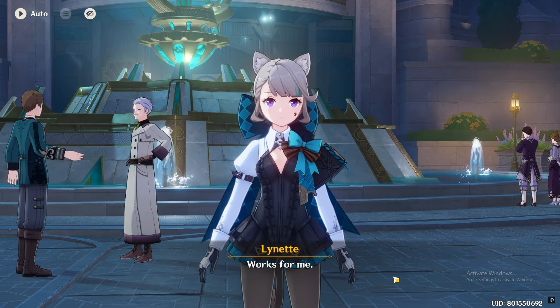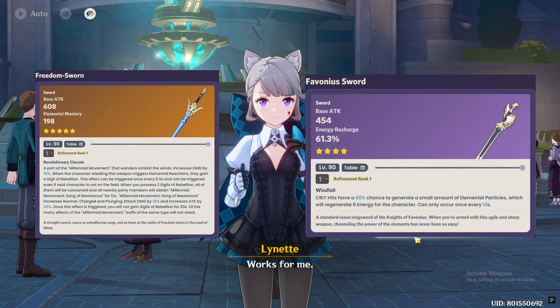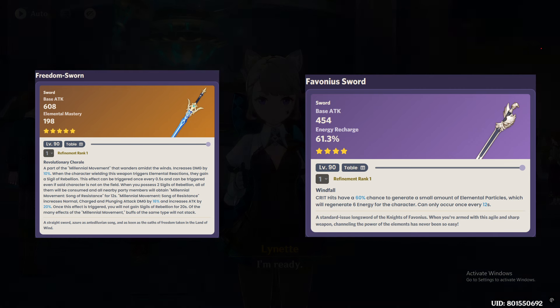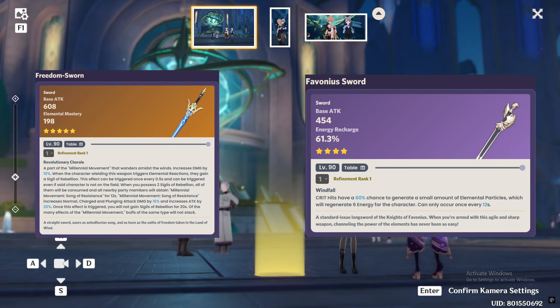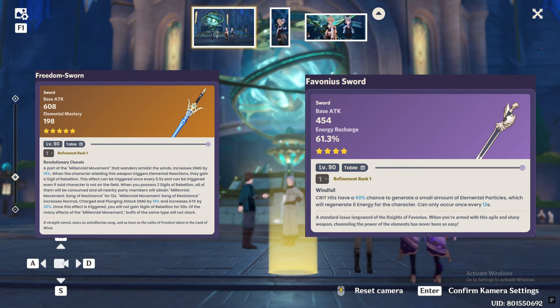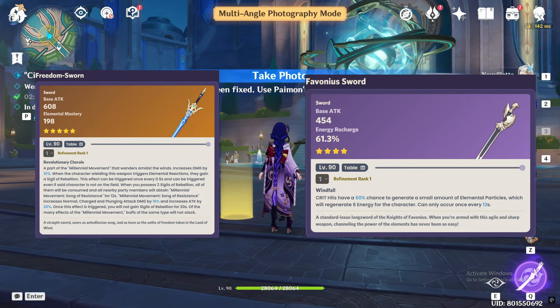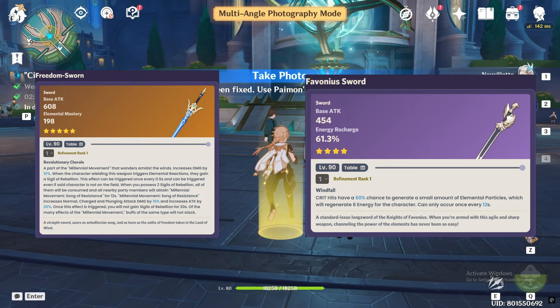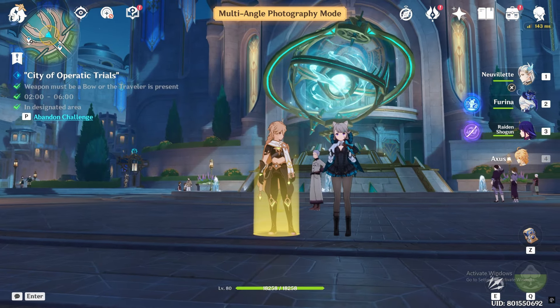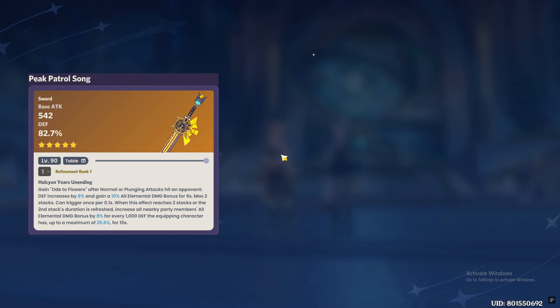The other two weapons are the Freedom Sworn or the Favonius Sword — both are pretty great. With Freedom Sworn, you need to trigger two Crystallize reactions, which can be done with her skill and burst. Favonius provides energy particles for the team, making your rotations smooth. You can skip the signature weapon as Favonius can do the job, and if you wish to use her as a DPS, Peak Control is still the best.